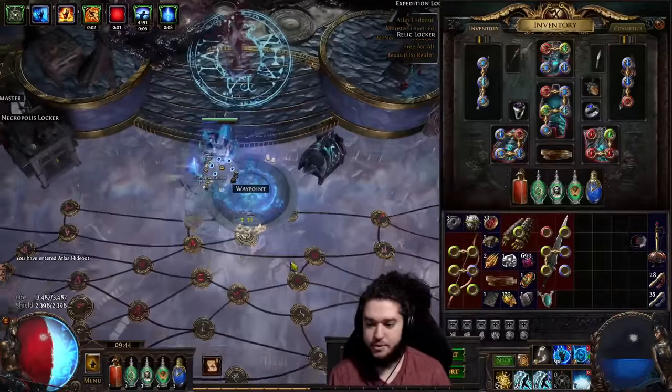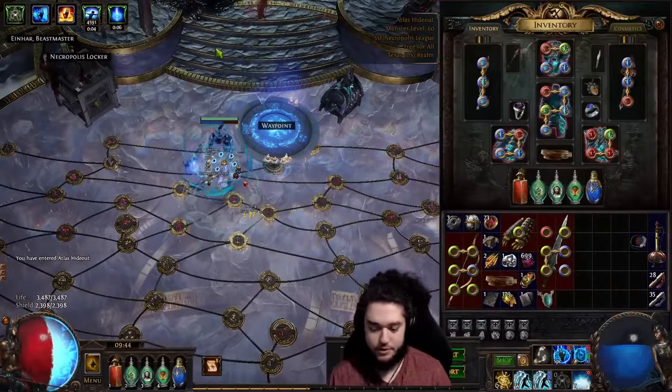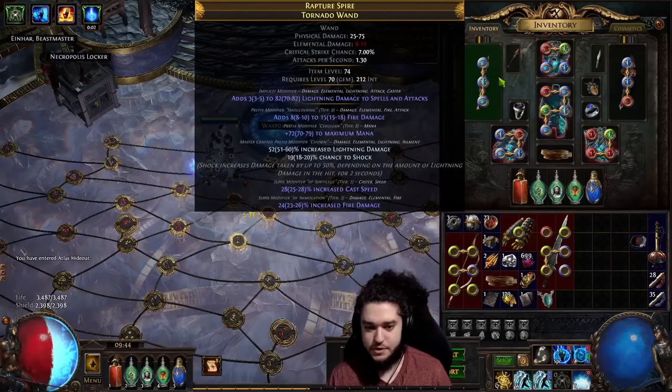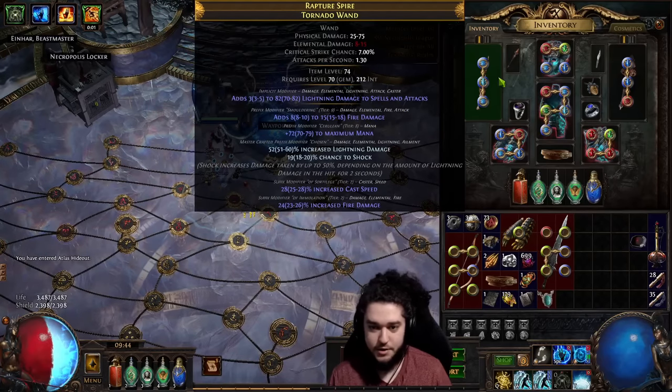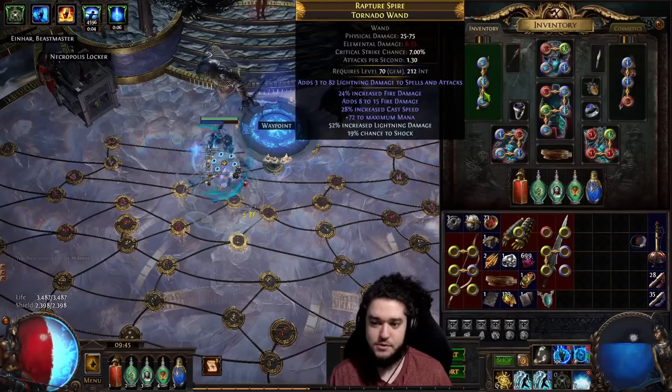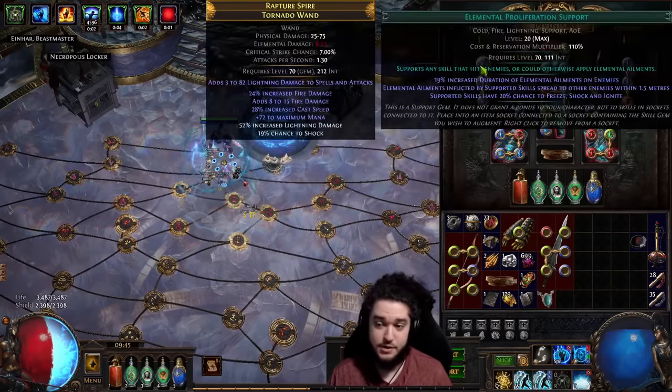That's pretty much just a normal map clear for the character — I'll go back and clear the Legion after. This weapon is basically just T2 cast speed with crafted lightning and mana. It's actually horrible; I really need to swap to a cast speed base. This weapon absolutely needs to get replaced.